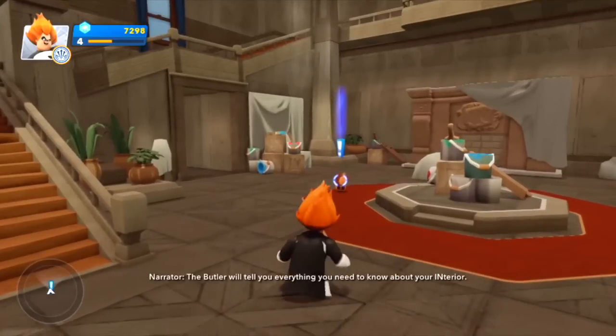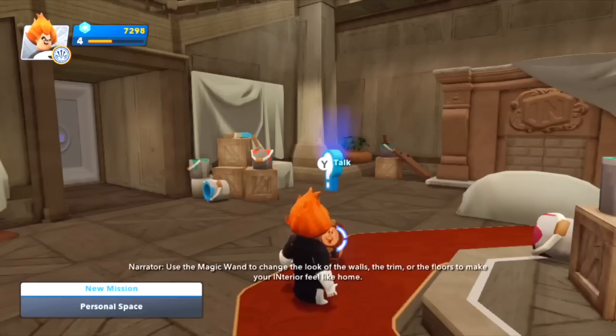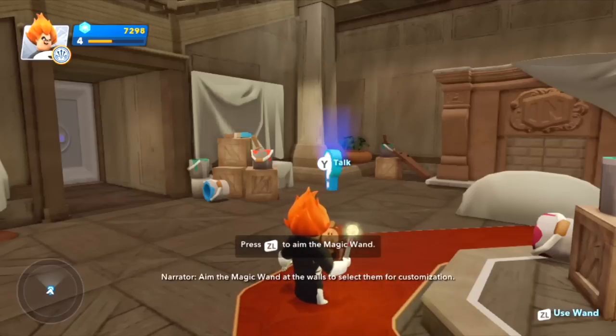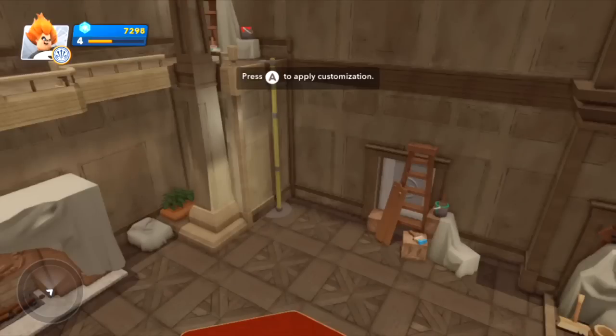So we get to customize the walls, put posters up, put furniture in, use the magic wand — loads of stuff to change the look of the walls, the trim, or the floors to make your interior feel like home. Open the packs and tools menu, aim the magic wand at the walls to select them for customization. I'm going to go with that wall right there. I have on my game pad a variety of options — Tomorrowland walls, Disney Infinity walls, Fantasyland walls — I'm going to go with Tomorrowland walls.